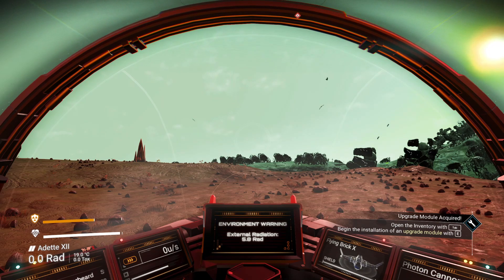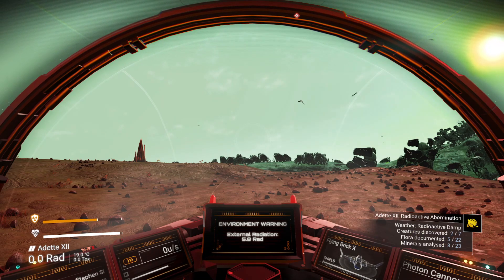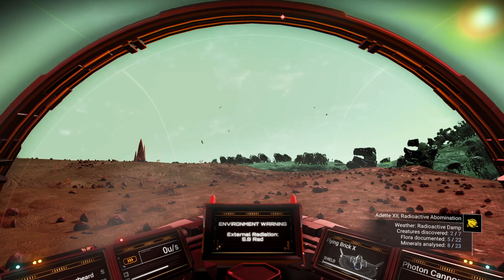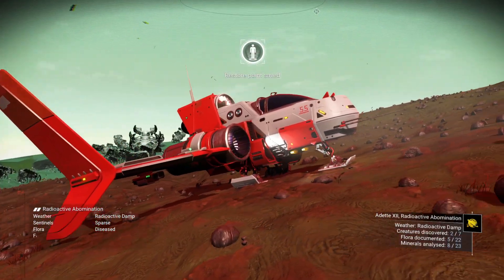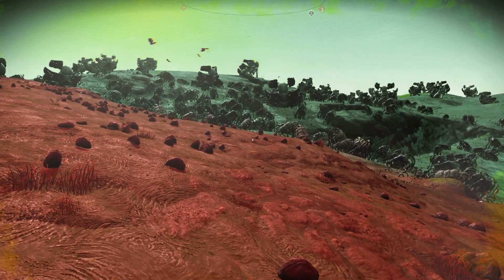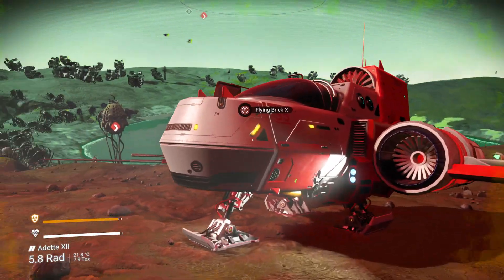Welcome to this survival series in No Man's Sky. We're starting in the cockpit of the Flying Brick. Now if you watched the previous video, you'll be aware that I made a little bit of a rookie error: the main mission took us to a crashed ship site and we found a pretty nice looking B-class explorer. I jumped into it to claim it, which meant I lost the location of the Flying Brick, leaving me next to a damaged ship with the Flying Brick in the distance.